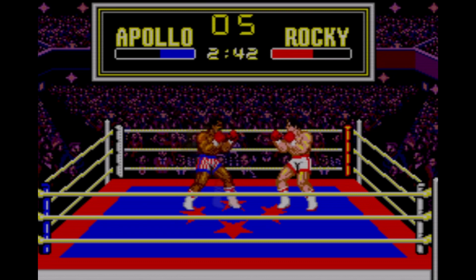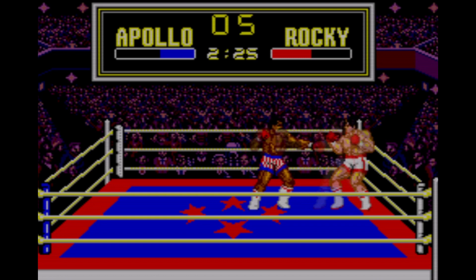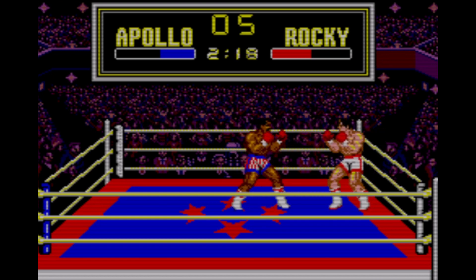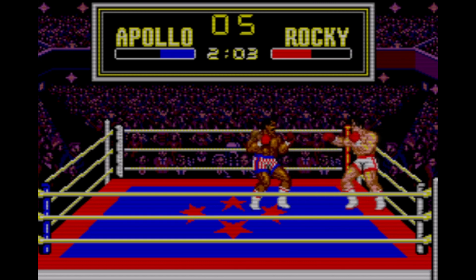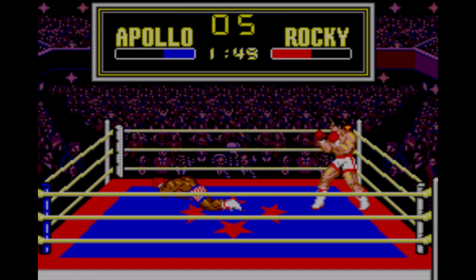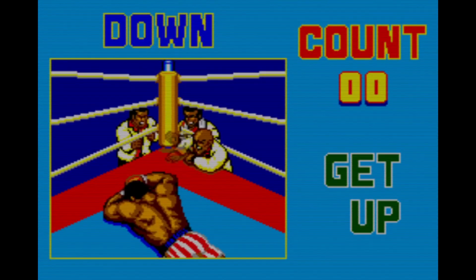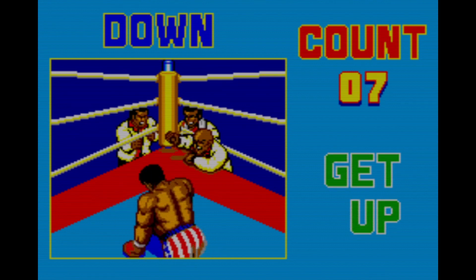And if you get the timing wrong, Rocky ducks instead of blocks, and the duck animation is so slow compared to how fast the opponent punches — blocking kind of becomes impossible. And the punching? Consisting of three hit combos, Rocky will throw out two jabs, and depending on which direction you're holding, Rocky will go for a straight, hook, or uppercut. It's normally the straight, as most of the time you're holding up, mashing both the punch and duck buttons.